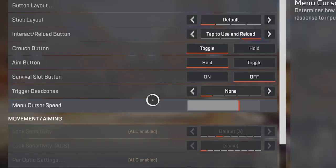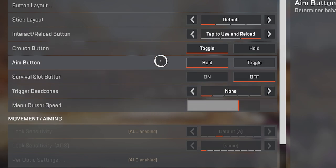Trigger dead zone set to none. Menu cursor speed — due to the fact that I have a PS5 controller, and PS5 controllers have tighter sticks compared to Xbox controllers, I actually turn up the menu cursor speed here.